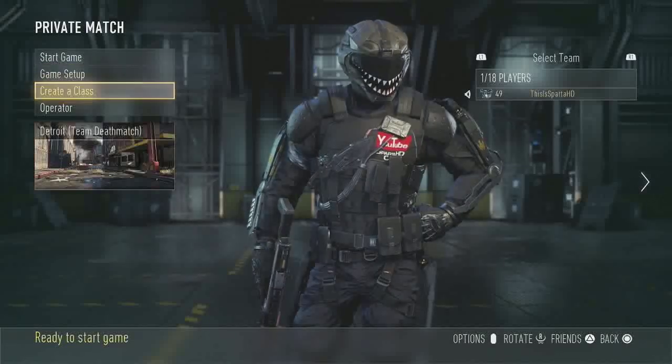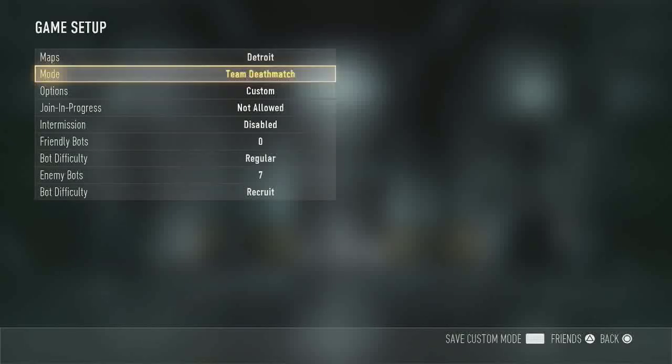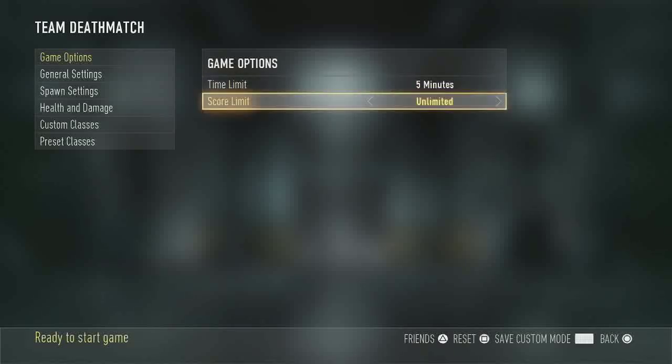We're going to go into private match and go into game setup. I like to run it on Detroit personally, playing Team Deathmatch. Under game options, you can set the time limit for however long you want to train — personally I like to do it for either 10 or 20 minutes depending on how much time I have, but for the purpose of this video I'm only doing five minutes. Score limit you're going to want on unlimited because we are going to be getting a lot of kills.